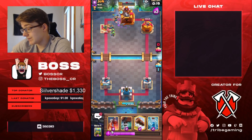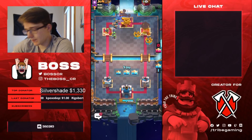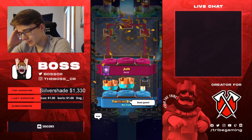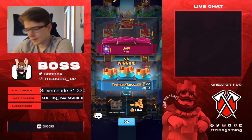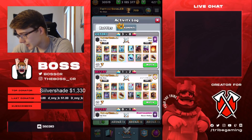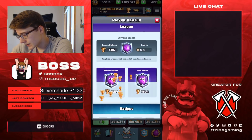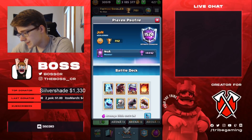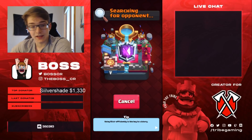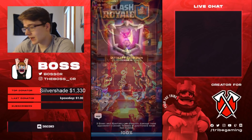I don't know what happened there, but GG. Was his Musketeer underleveled or something? I don't know what the reason would be as to why he didn't use the Musketeer that whole game - he had it leveled up. Maybe he's on a little bit of a tilt. I'm on a slight tilt as well, but I don't really know what happened in that game. Anyways, let's go on to the next game.